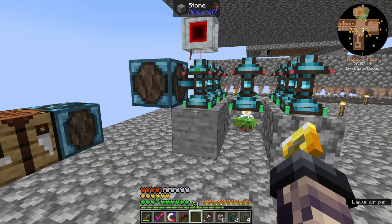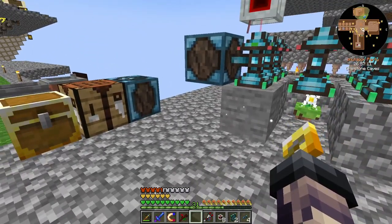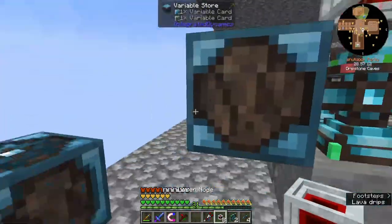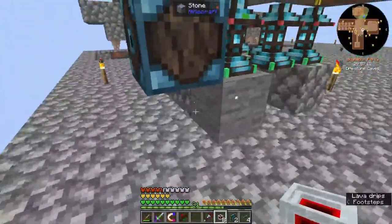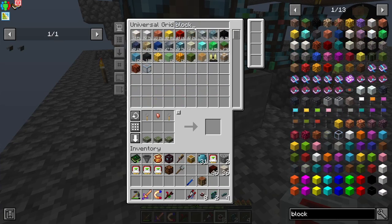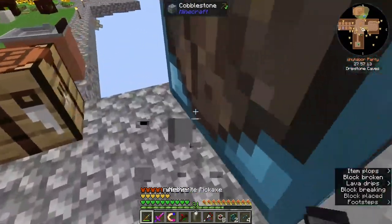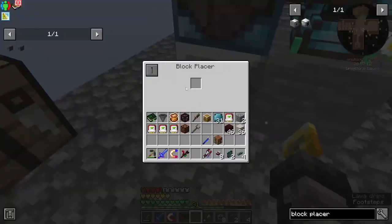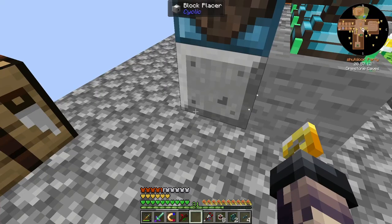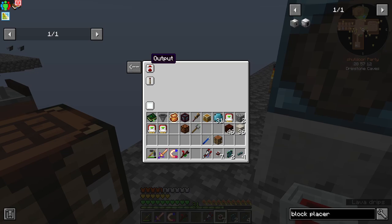Whenever we get a block placer of some sort, we'll be able to say: if this signal is on, this should work. I think the way we're going to do that — I'm going to move this logic programmer. We're going to have the block placer here. It won't be able to place a block until it's empty anyway, but I want to set this up a little smart. Requires redstone — output strong.